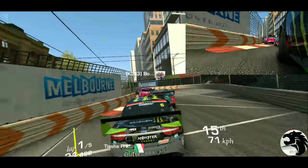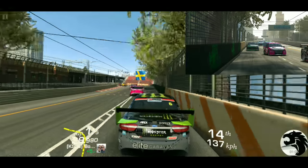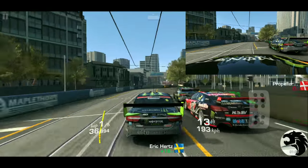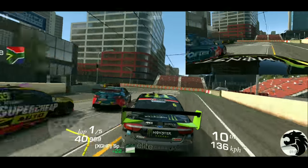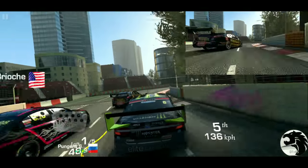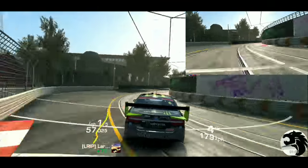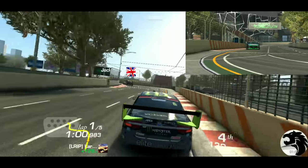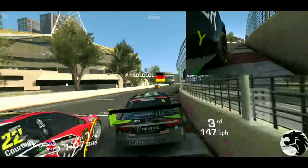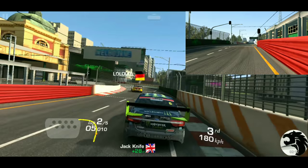We'll overtake on the outside when it's open, but when they close it out, there's not room to move. Okay, under the bridge — up to ninth, eighth, seventh. Not many more cars to overtake as we head into the later half of the corner. This is the last sector of Melbourne. Fourth place and the final chicane — come out in third place. Finishing lap one in third place, just two more to overtake. It'll be home free.